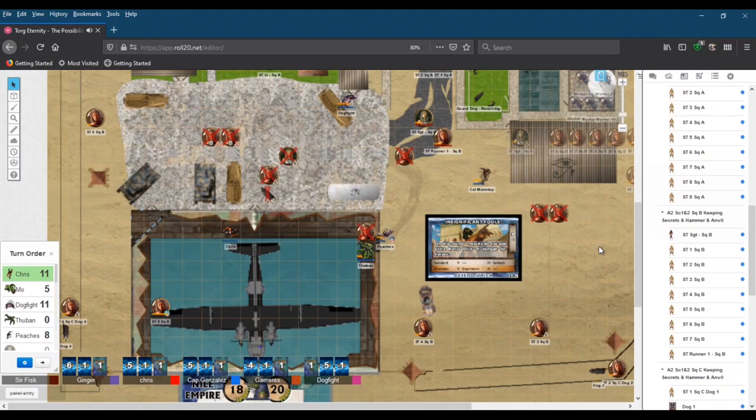As a player, I'm on board with the 'flying discus' plan Mo discussed earlier. Peaches, how about you move last? Think about what you want to do in the meantime because it's getting rather crowded inside the hangar and you've already been shot at this round. You can move and do something.